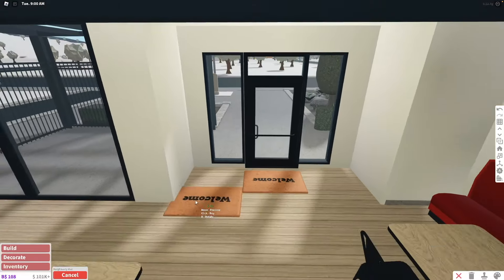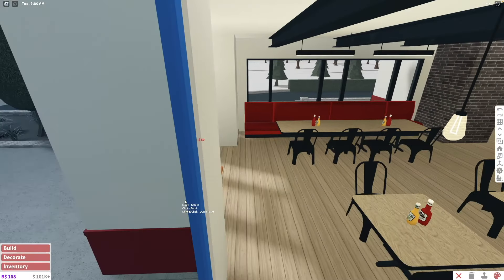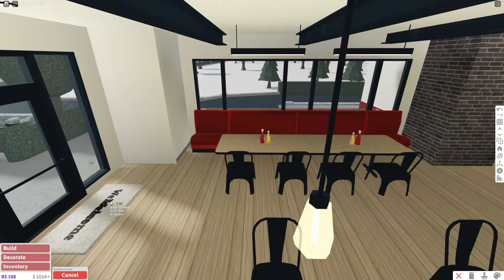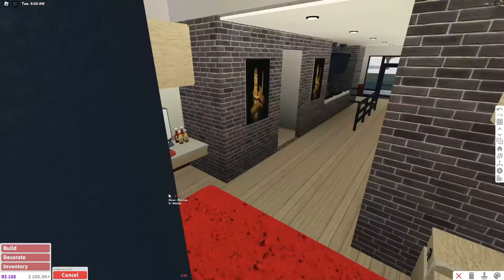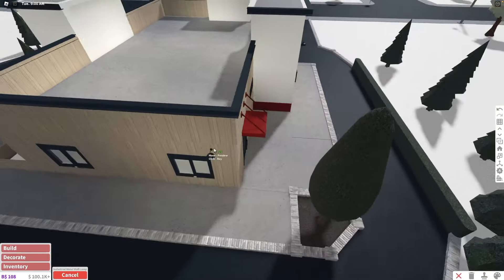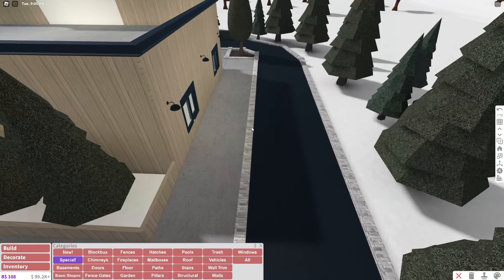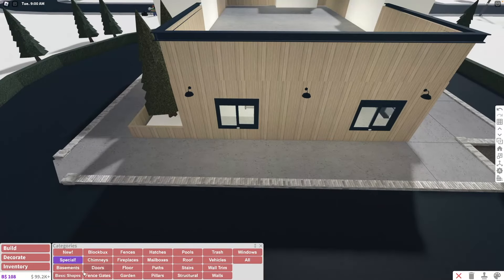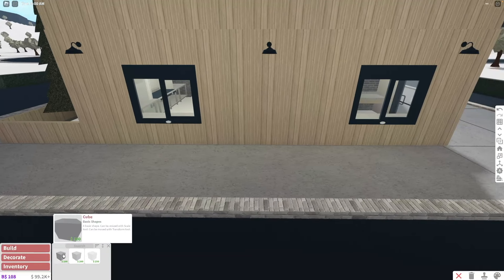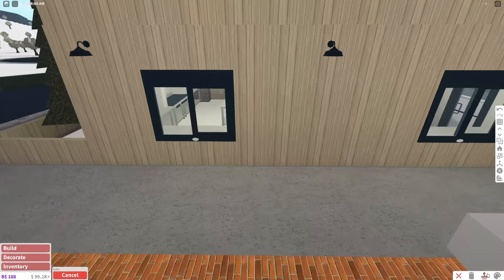I don't think decorating this place too cluttered is a great idea. I'll put some more decorations, maybe some plants, and then give a tour of the Raising Cane's. But wait — I almost forgot about the drive-thru. We have a weird sidewalk and we're obviously not going to drive on it with our cars. I think I'll put the menu where the fence is.